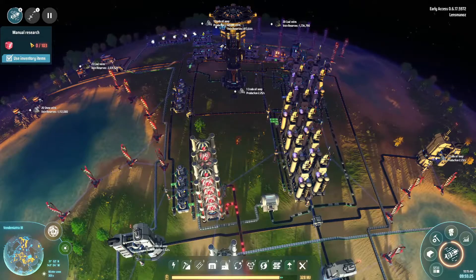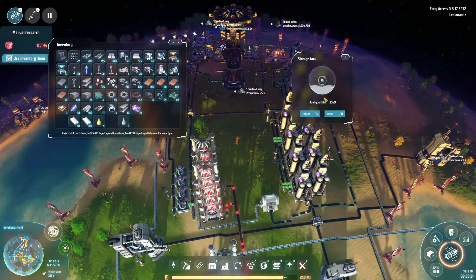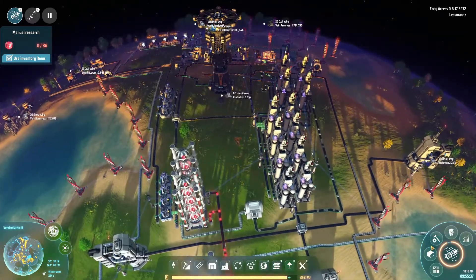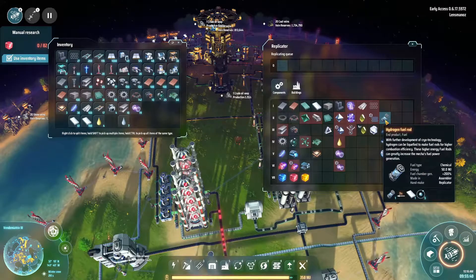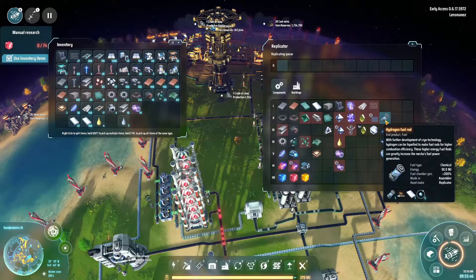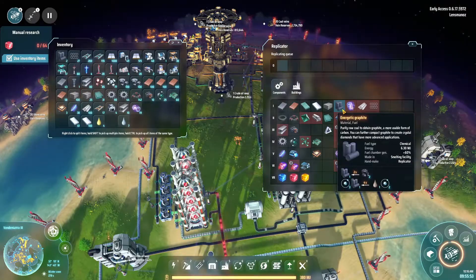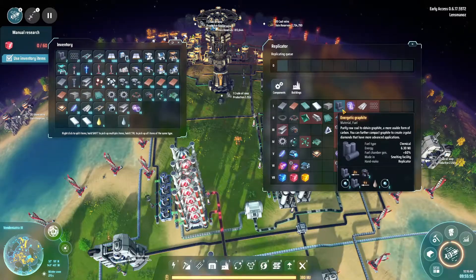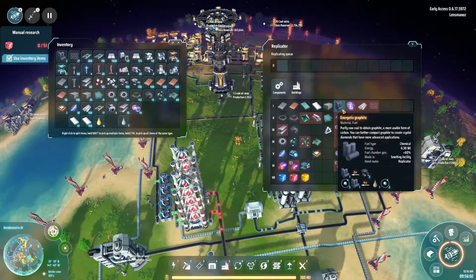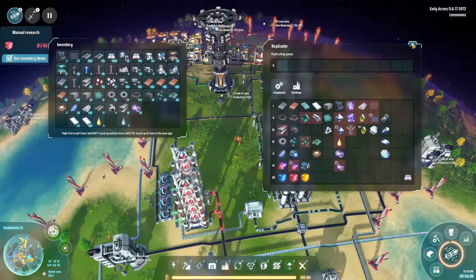We're still doing our research here, and I'd like to do something straight up. We have a little bit of a surplus and I don't want to burn through it too much. I'd like to set up something that allows us to get the hydrogen fuel rods. It says energy is 50 megajoules and gives plus 200 fuel chamber generation. If we go back to our energetic graphite, which is what we're currently using, it has an energy of 6.3 megajoules and a plus 60% fuel chamber generation.